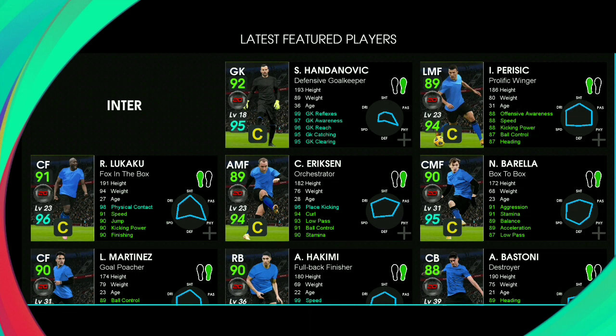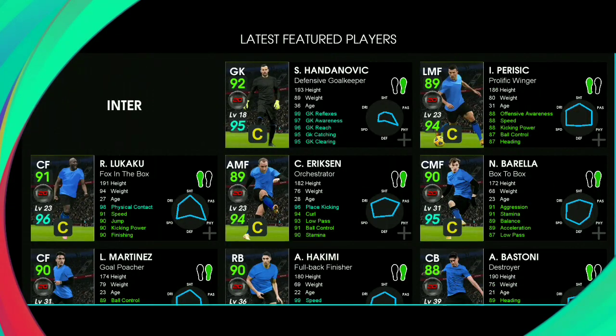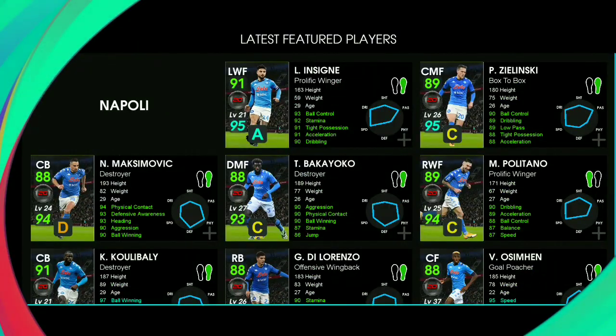After the update, the first pack will be from Inter Milan. Inside the Inter Milan pack we will have the Black Ball. A total of 8 players will be added: Handanovic, Lukaku, Eriksen, Hakimi, Brozovic, and many more players will be added inside these featured packs.